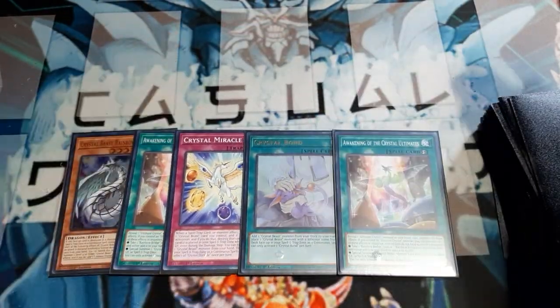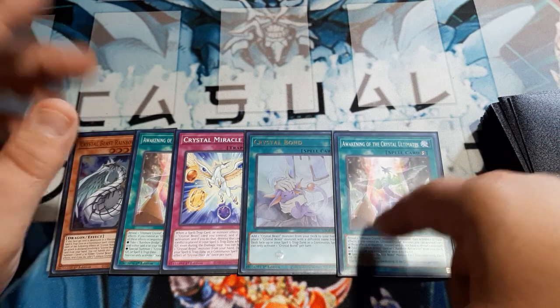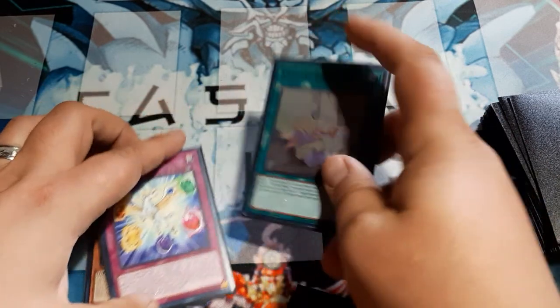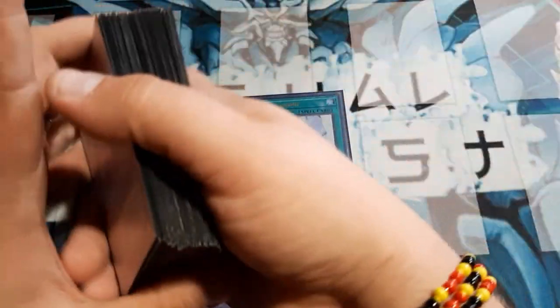The first move should simply be to play the Crystal Bond. I don't have any Ultimate Crystals, so these two spells are actually dead to me for right now. What we can do with the Bond is add one Crystal Beast from the deck to hand, and one with a different name into our Spell/Trap Zone.